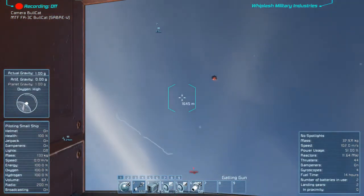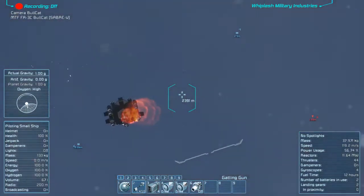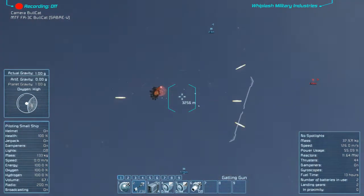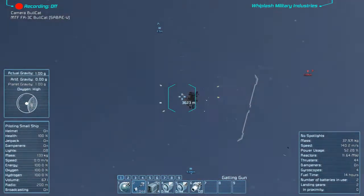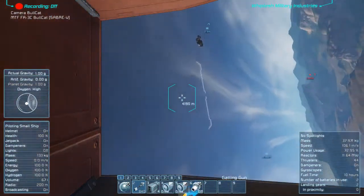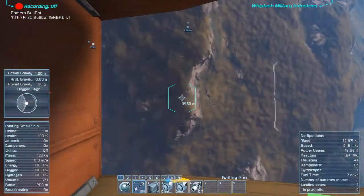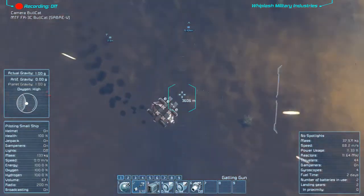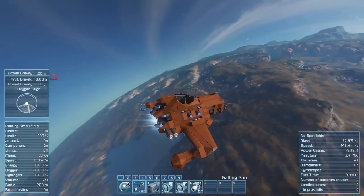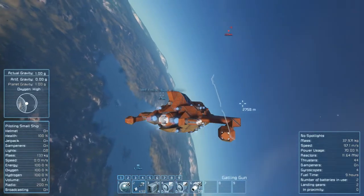We're losing speed here, it's really hard to go against gravity in this climb. I think we got that one - let's make sure, that's going down. Let's try to get the other one. Only have 498 bullets, so let's make them count.